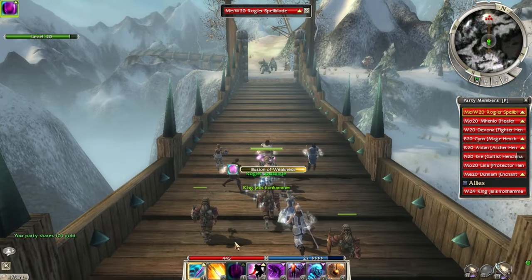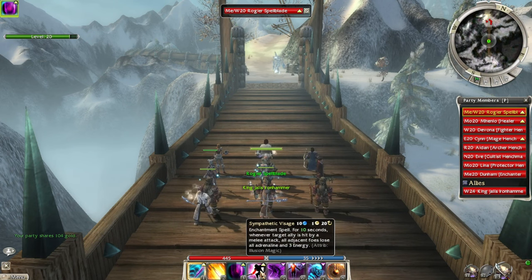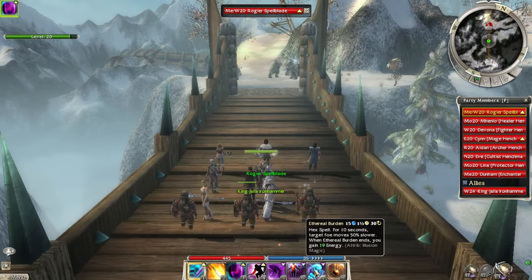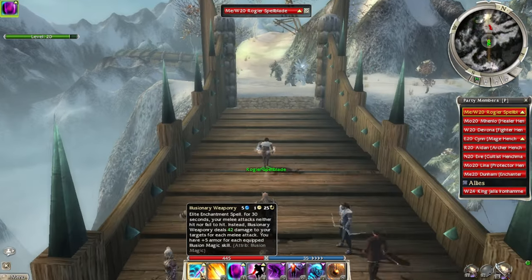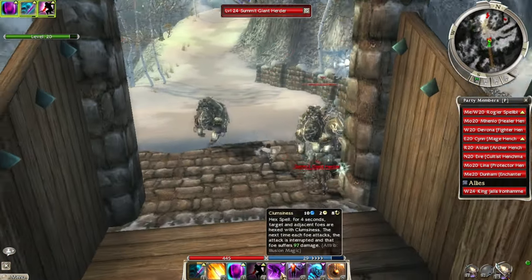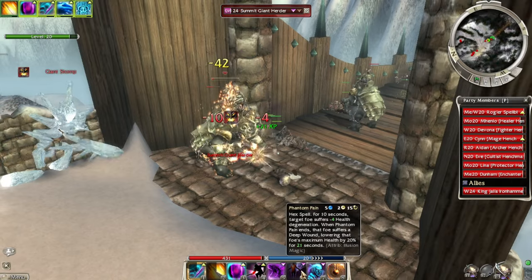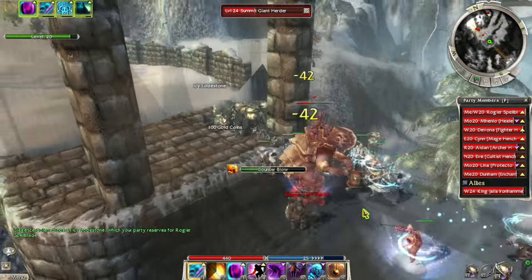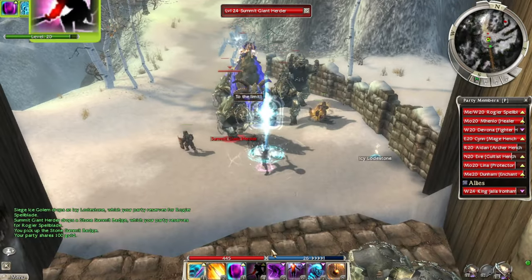I need to keep Illusion of Weakness up at all times before battles start. If I'm taking melee damage, I need to cast Sympathetic Visage. And then this is kind of our energy renewal plus a snare. So the rotation is: before the fight, Illusionary Weaponry — use that to cover it. Clumsiness should go up right now. Interrupted — there we go. We might not be using Phantom Pain a whole lot; maybe I should use it to start fights — just a little bit of degen plus Deep Wounds. Not bad. Getting a lot of numbers to pop up — that's a healing enemy.